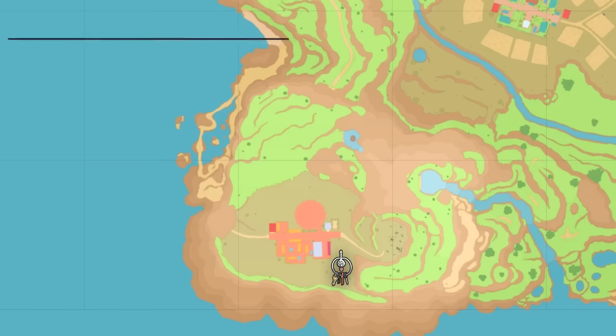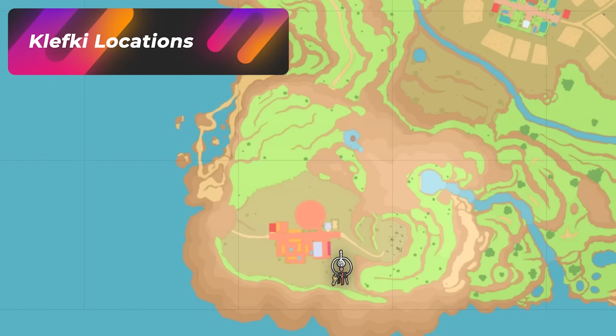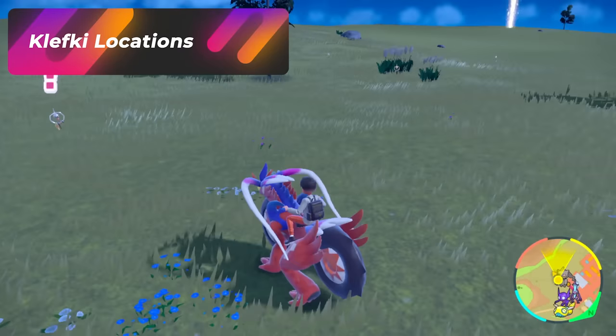If you come to Alfornada and look for Klefki, which is a Steel/Fairy-type Pokémon, you're going to be looking for a Gold Key Chain.